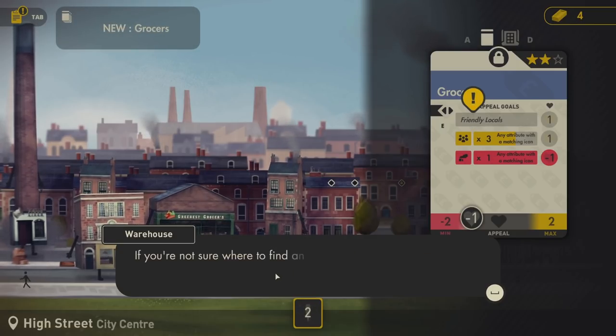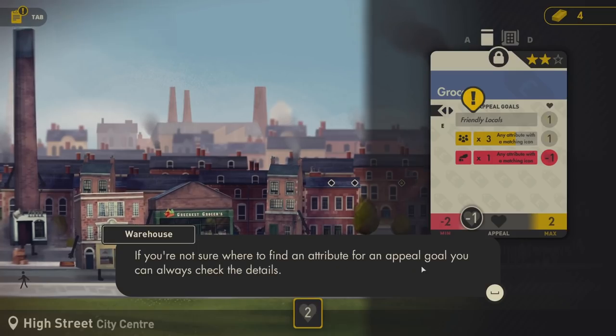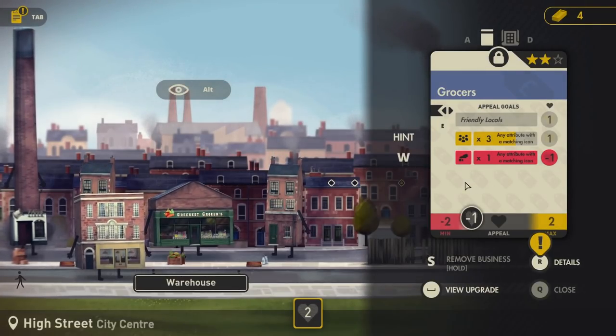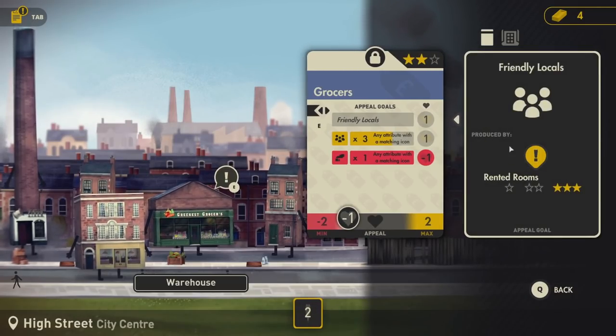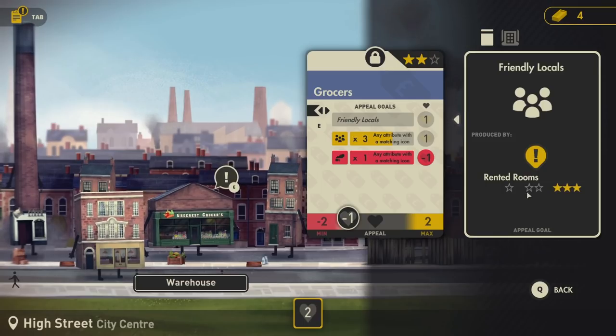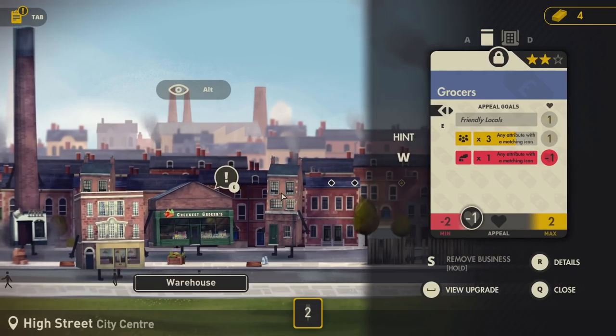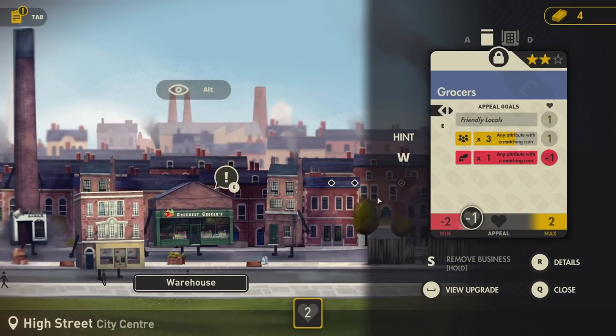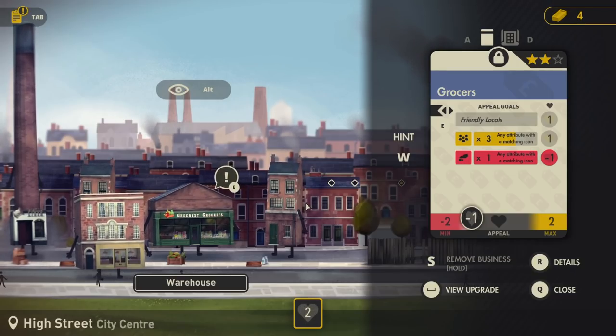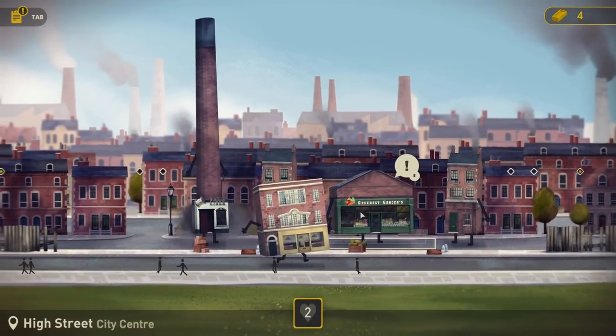'You'll see that my appeal goals have updated.' Sometimes you need a specific attribute like friendly locals. So we've got that up there. If you're not sure where to find an attribute for an appeal goal, you can always check the details. Where do we get friendly locals - produced by rented rooms? The rented rooms are providing friendly locals, but they're not. Why not? Does that need to be upgraded? Do we need to upgrade the rented rooms to get friendly locals, possibly?